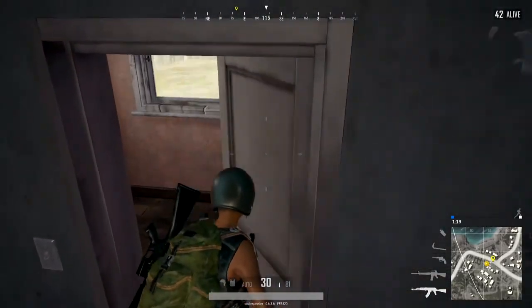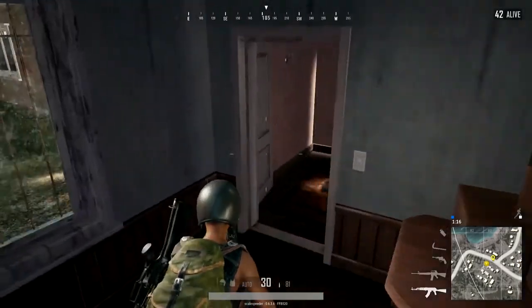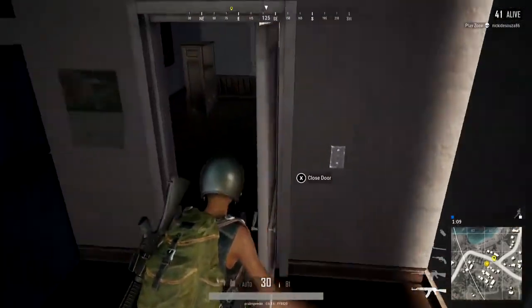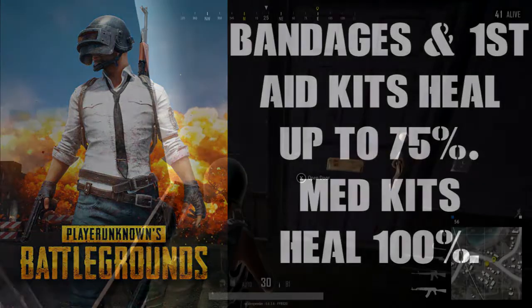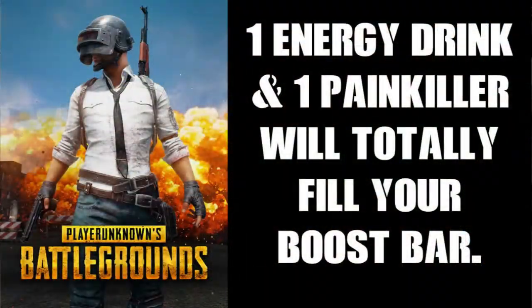First up in PUBG, your health at the bottom of the screen represents 100 health points, and as you take damage, this goes down. If you're injured, you can get more health by using bandages and first aid kits, and they can heal you up to 75% of your full health. If you find a med kit — those big ones that look like suitcases — they'll heal you back to 100% health. And then if you drink energy drinks or take painkiller tablets, these will fill up your boost bar, which in turn feeds back into your health bar.